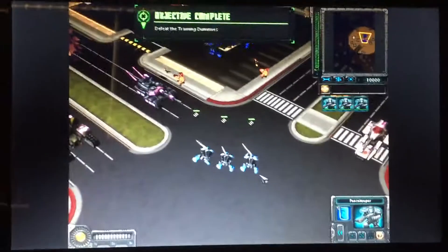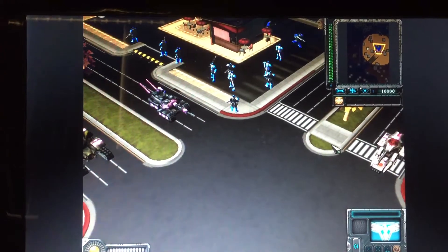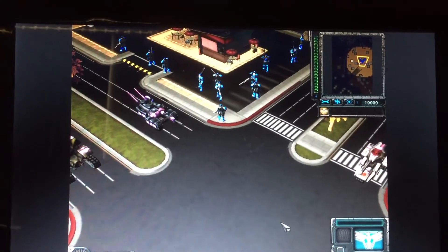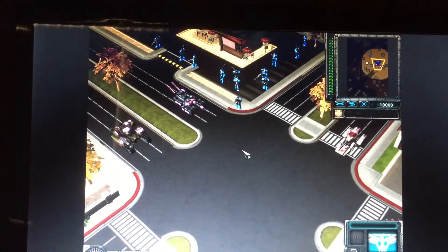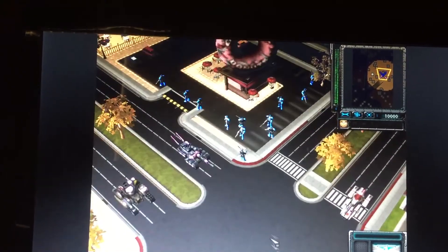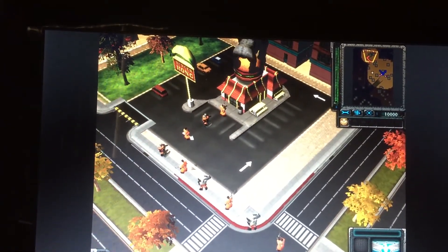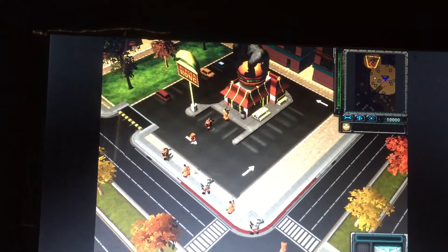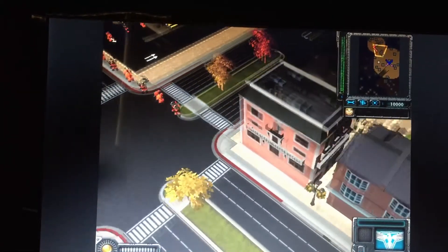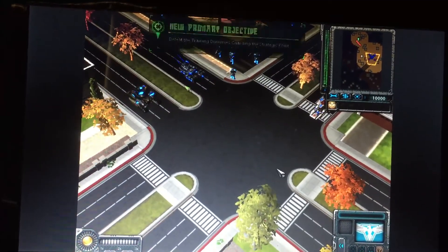Now, in addition to issuing attack commands on specific targets, you can have your units move and attack any enemies along the way. To issue an attack-move command, while having your units selected, just press the A key and right-click on any open terrain. You can issue attack-move orders on the radar as well. We need you to lead us to that strategic point — issue an attack-move order to the strategic point. You have the command!